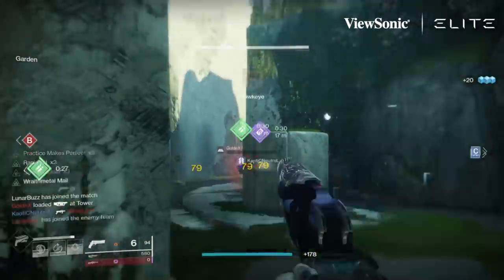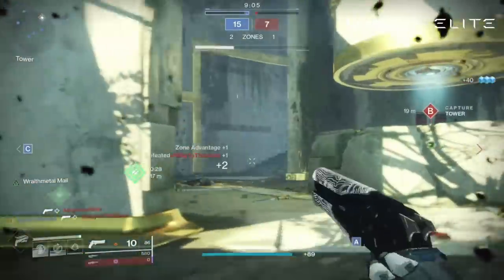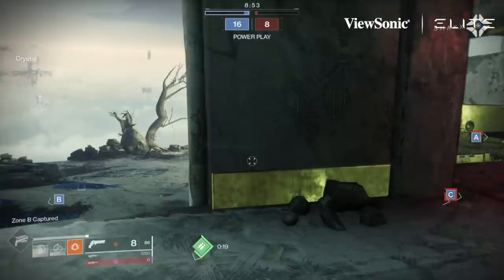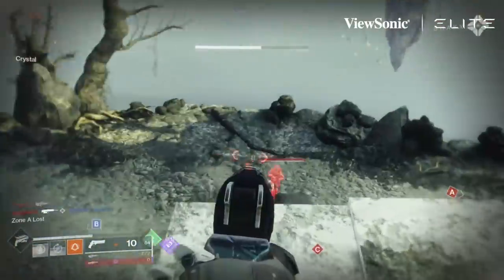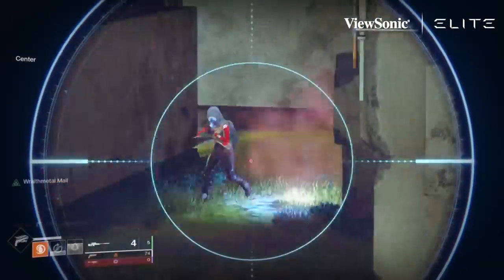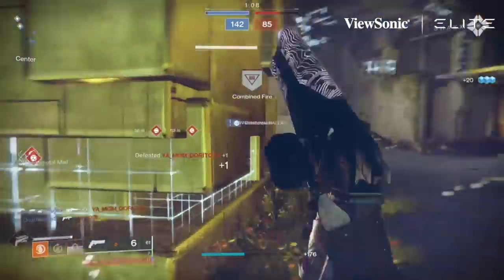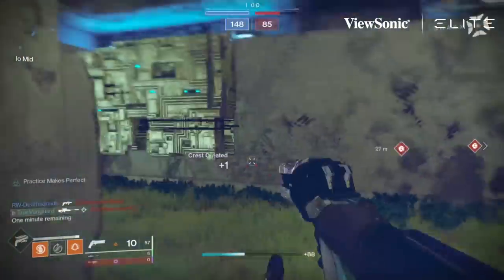It is a 140 — it hits like a 140. All the damage numbers are exactly akin to 140s, but since I have Swashbuckler on mine there are some interesting damage values being pumped out depending on how many stacks I have — sometimes up into the 90s. This coupled pretty well with throwing knives, which is nothing new; 140 hand cannons have paired well with throwing knives historically, even back in Destiny 1. A lot of hand cannon engagements are closer nowadays with the range reduction, and finishing a kill with a knife instantly gives you five stacks of Swashbuckler.